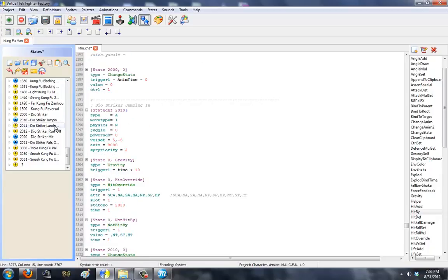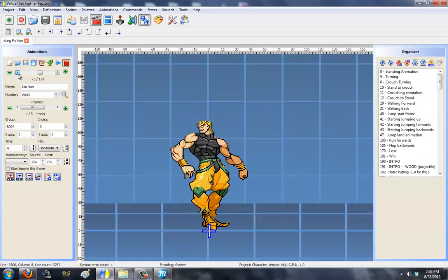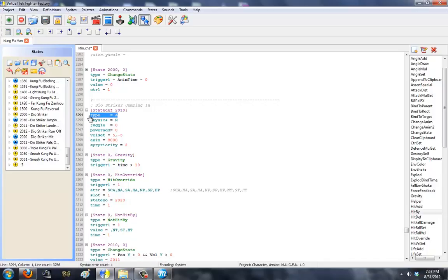Now for actual Dio. I labeled him pretty well here — this is Dio Striker jumping in. Player summons him into state 210. Dio starts up off screen at position negative 30, negative 50. He's going to jump in with a velocity of negative three on Y (up) and positive five on X (right), so he'll jump in and play animation 8000, which is jumping in. I recommend using no physics. The move type is I because it's idle motion — it's not an attack, so you don't want the opponent being forced to guard. Type equals air, so he's treated like he's in the air. Physics N means he doesn't need to take juggle points, give power, or anything else.